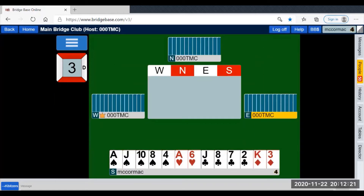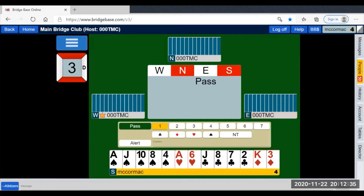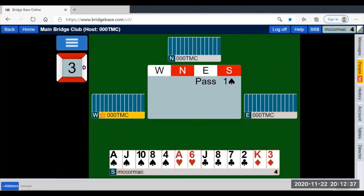The second video of the splinter hands this week is to show the benefit of when you have weakness in the splinter suit. The bidding proceeds: pass, one spade — 12 to 19 points, spades are my longest suit, may or may not be balanced — pass, four clubs: singleton or void in clubs, enough values to go to game, and a four-card or better fit in spades. Pass.